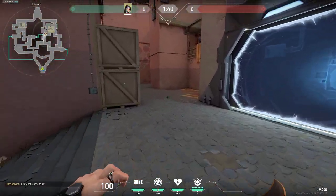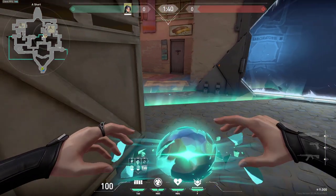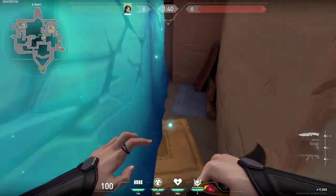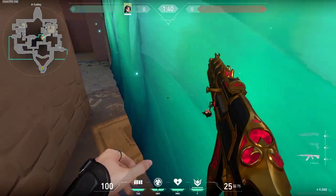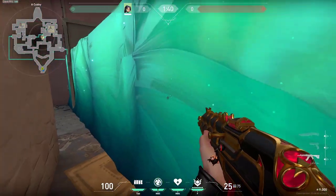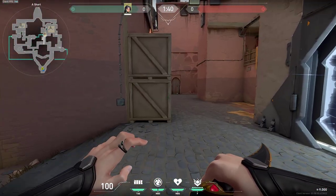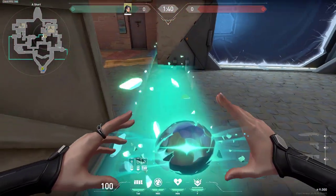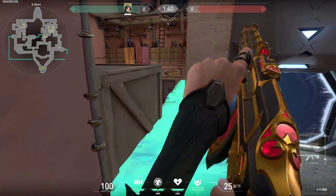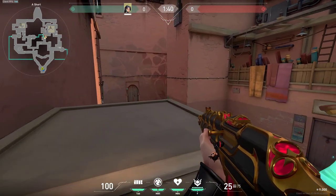We will start right here on A side on short. You can do your wall very simply like this - that way you are giving yourself the option of going into this little pocket and trying to surprise enemies. If they won't check this, either way you should be able to get at least one kill from this spot. Also you can do a very simple low boost just like this and then you can be waiting for enemies to be closer before peeking.